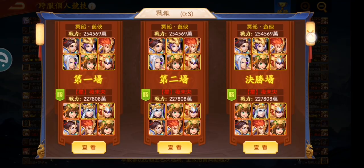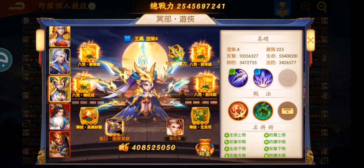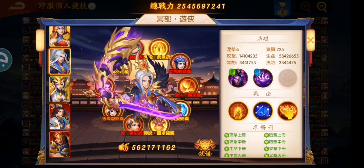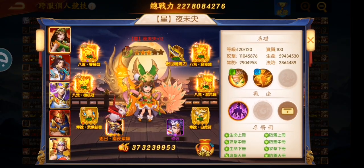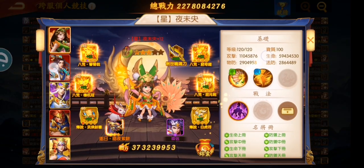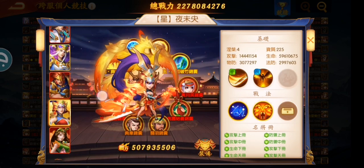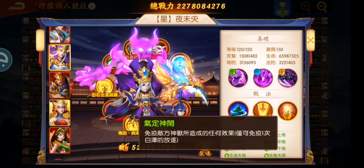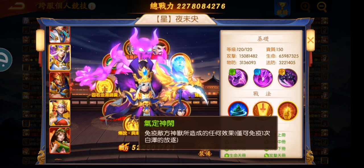We are going to look at these two guys right here. Gear, treasures, and insignia are not the main things I want to talk about — they are more or less the same for every player in late game. What I want to talk about is this golden tactic right here.